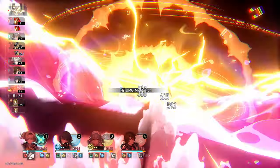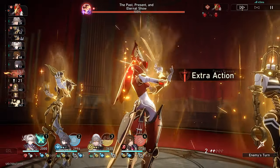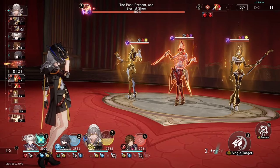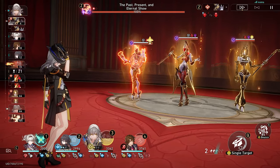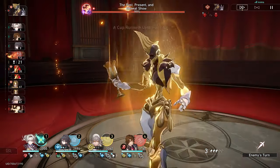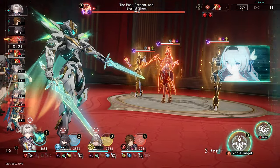I ain't gonna lie, this character is cracked, guys. She's a waifu in the story, the design is fire, Sam is fire. This girl is utterly cracked to kingdom come. Yes, this MoC's made for her, yes. But if you go try her on bosses outside of it and general enemies, man — she's set for a long while. I don't think she's going anywhere unless they bring out another break effect unit.